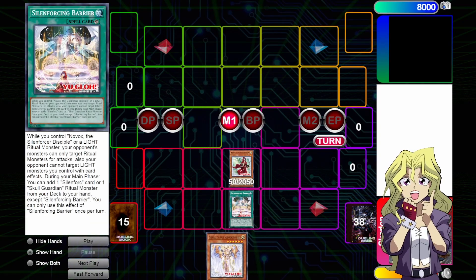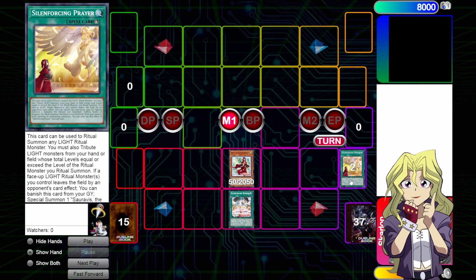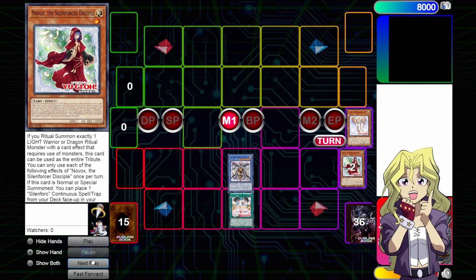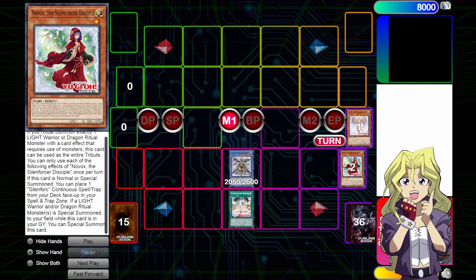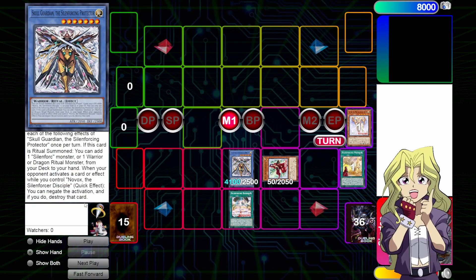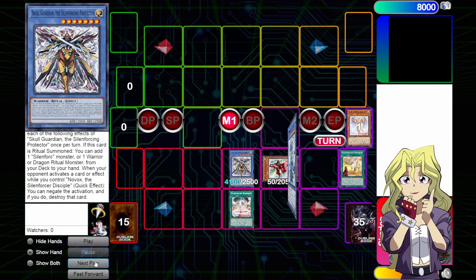Next, we're going to use the effect to add a Silent Forced monster from our deck to our hand, and we're going to add Sapphira, the Queen. This card's crazy. We're going to be using her effect to send herself from hand to grave to send the ritual spell from deck to grave and add our ritual monster. We can then use her effect in the graveyard to perform a ritual summon. The Novox can be used to fully pay the cost by herself, so we're just going to send the Novox to summon our Skull Guardian. On summon of Skull Guardian, we can activate the effect to add a monster, and the Novox, because it was sent to the graveyard before Skull Guardian was summoned, can activate its effect to summon itself from the graveyard. Our Skull Guardian gains 2050 attack because Novox is on the field or in the grave, and I now have an Omni Negate live during the opponent's turn or our own. We are now immune to Nibiru.